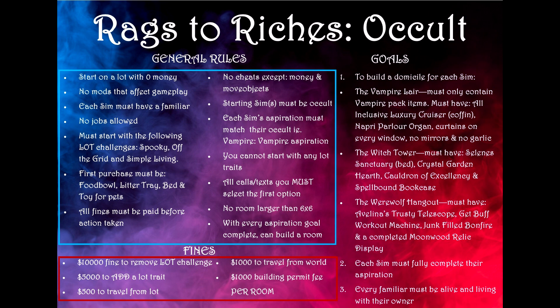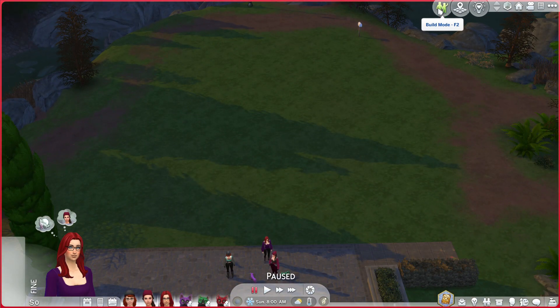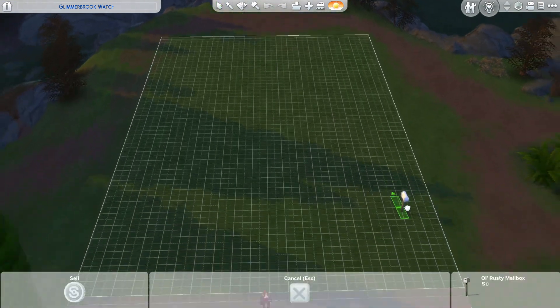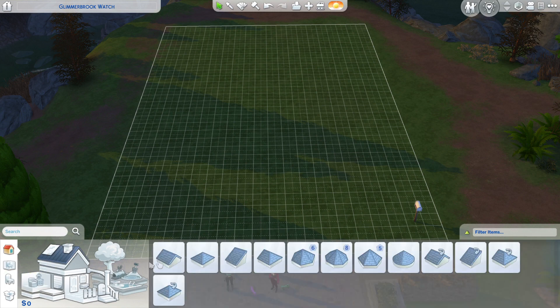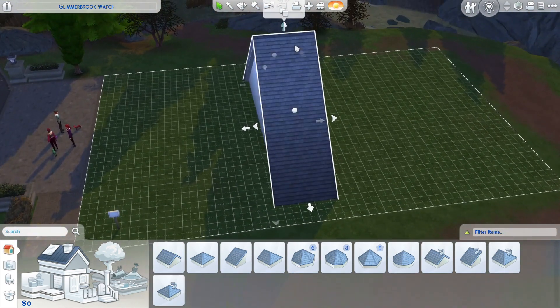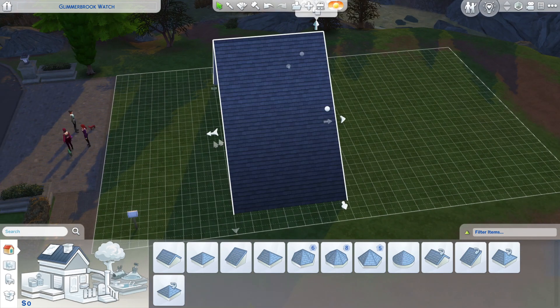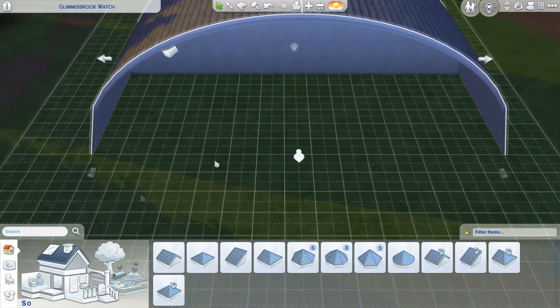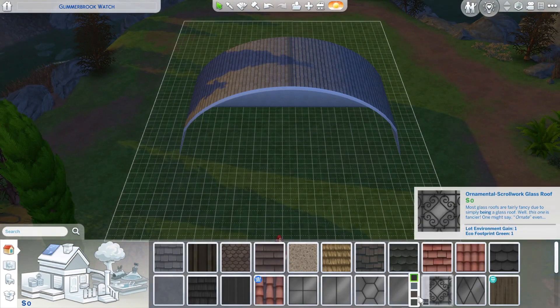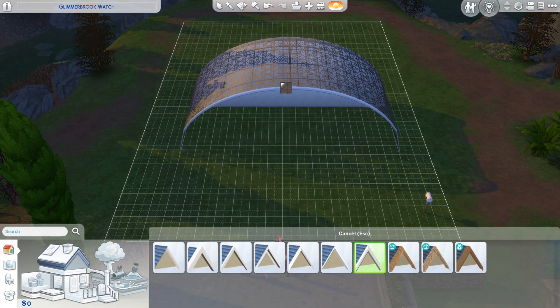Boy, this is going to be a challenge! I'm going to get set up as I do for all rags to riches challenges. Let's move this mailbox over here — nice and accessible. I'm going to create a roof for our sims to live under so they've got a little something to hide under when the weather gets bad. I'll stem it out, make it curvy and bring it down — a roof over our heads!